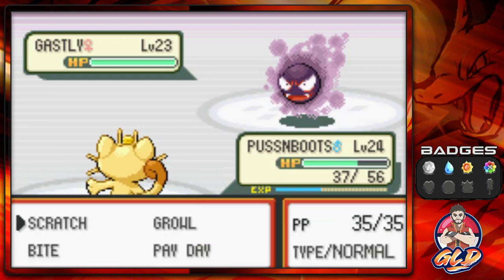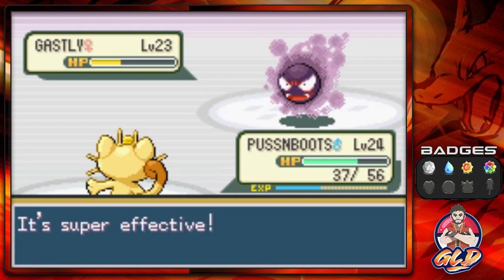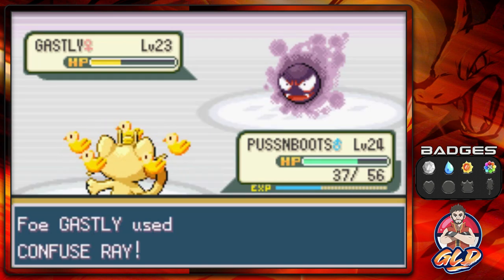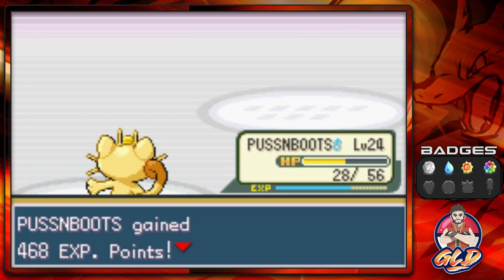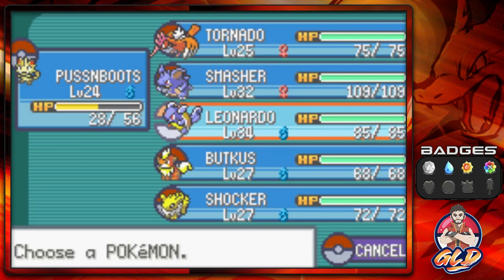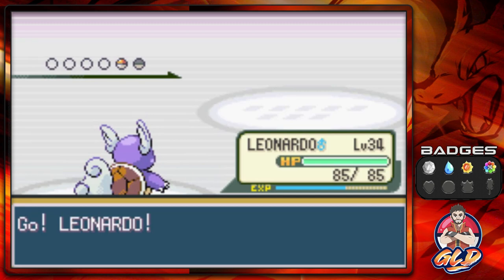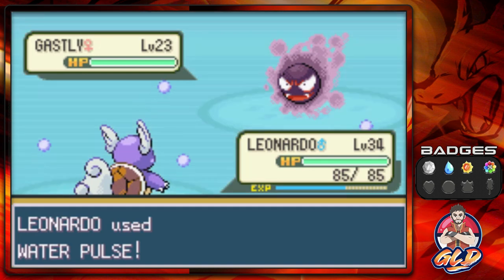I should probably capture a Ghastly a little bit stronger than level 17. There goes a Confuse Ray. Let's go with the Bite attack — crap baskets, it got defeated. There was a Curse attack so we have to switch to Leonardo. The mission right now is to evolve both Leonardo and Puss and Boots. Here comes Ghastly — let's go with a Water Pulse attack.